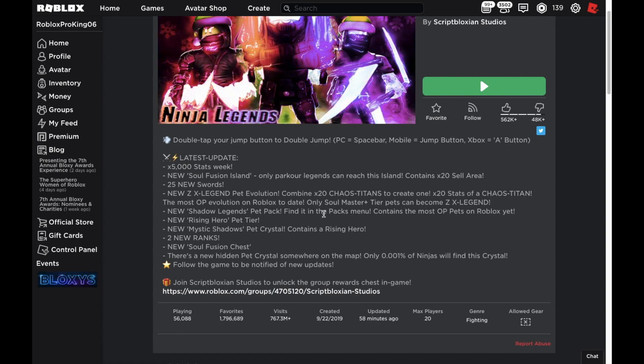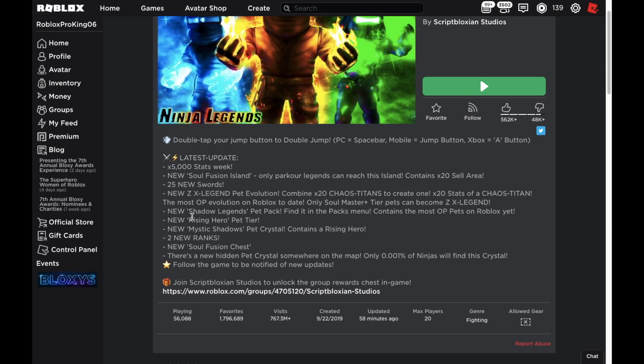New Shadow Legends pet pack — find it in the packs menu. It contains the most OP pets on Roblox yet. That's just the pack, nobody really cares about those, but for the people that do buy them, there you go.